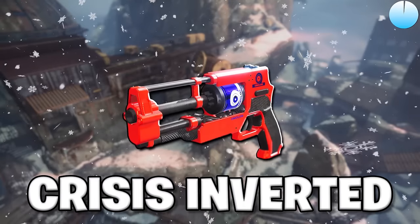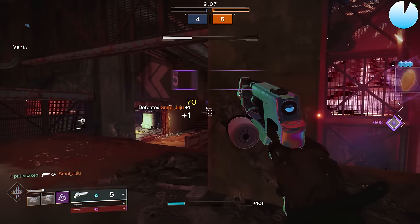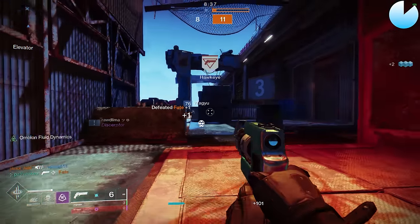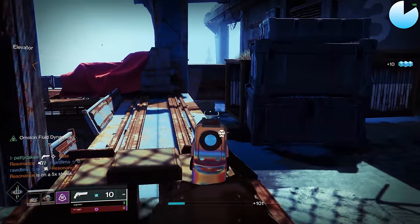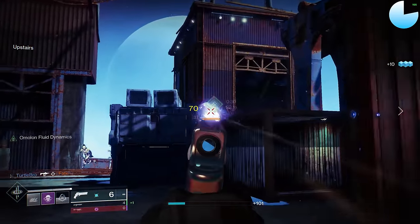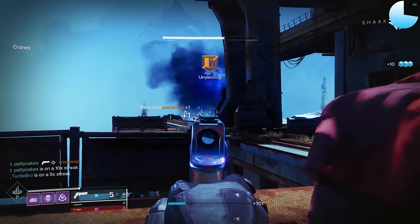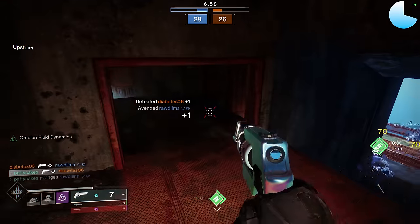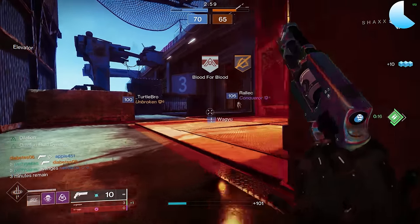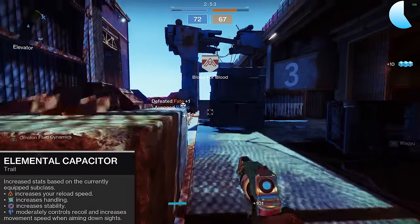Crysis Inverted is an Arc 140 RPM hand cannon which drops from the Crucible as a post-game reward. It has a monster perk pool of 12 perks in each column. Importantly, Crysis Inverted is the only non-sunset Amalone hand cannon we have access to. Amalone weapons come with the absolutely elite intrinsic perk Amalone Fluid Dynamics — close to the top of the magazine, this perk gives a huge bonus to stability and reload speed. It has decent base range and can roll Rangefinder to stretch effective range out to about 35 meters. With really high base handling and aim assist, it almost feels reminiscent of the 150 RPM lightweight hand cannons. You can embrace a highly mobile playstyle with Elemental Capacitor on Arc subclasses, enough to reach 100 handling even without other handling perks.